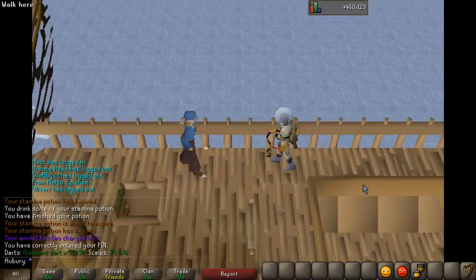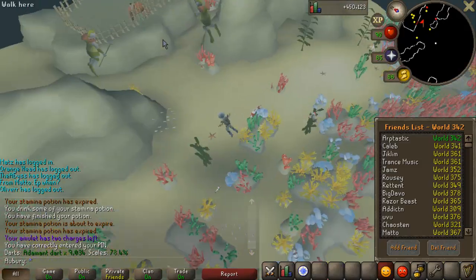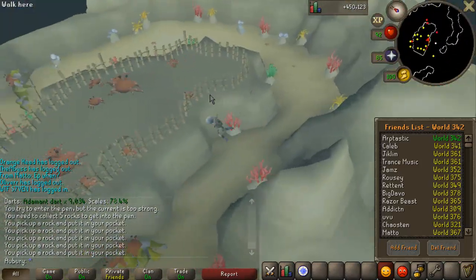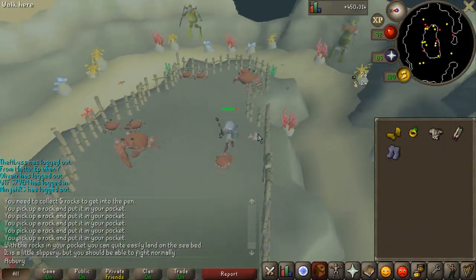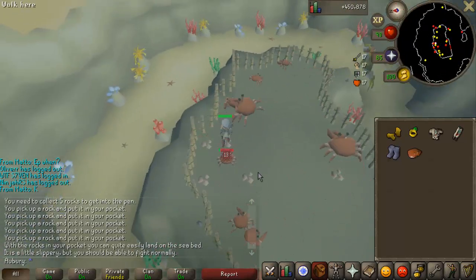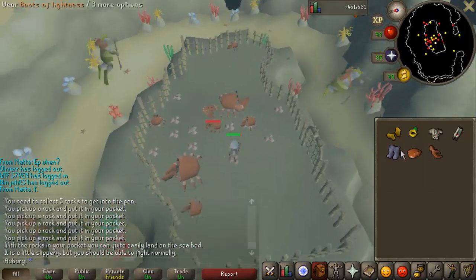I added something new to the completionist list this week: the crab helmet and crab claw, two untradeable cosmetic items. You get them by killing crabs in the underwater section related to Recipe for Disaster. They drop crab parts which you chisel into the wieldable helmet and claw. Similar to flippers and mudskipper hat — not required for completionist but fun untradeable cosmetics. It only took a couple of minutes.